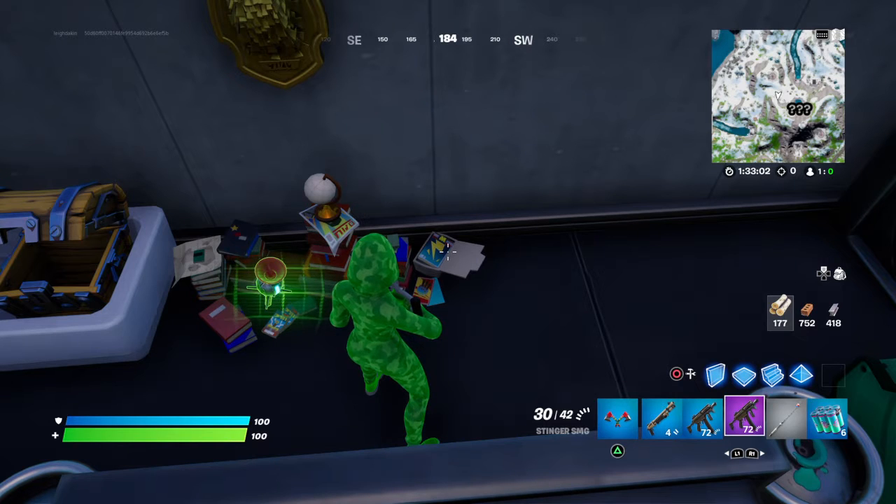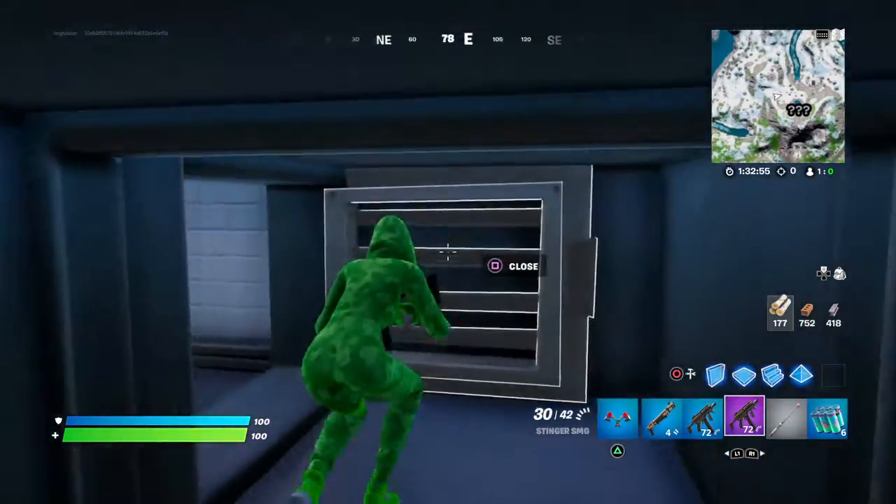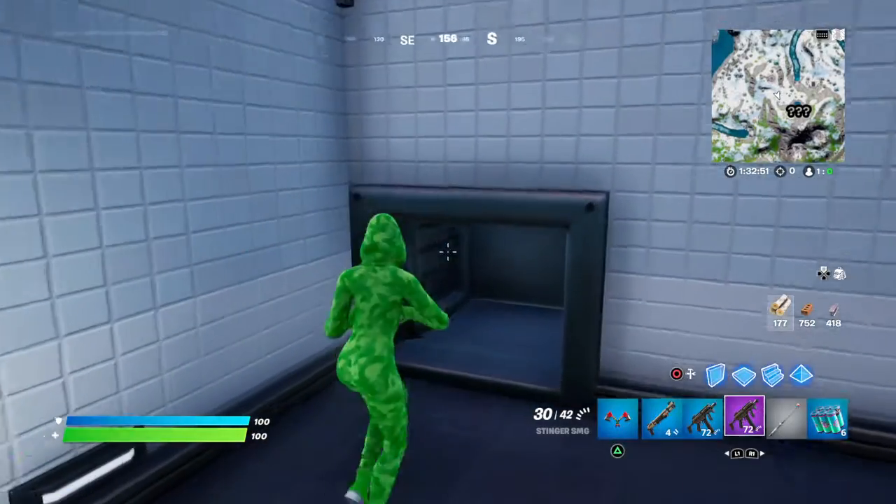I'll take you around the rest of the place in a minute. This is the 19.20 update, so just creep around — go into the showers. This is one way in, and you can sneak into the showers this way.